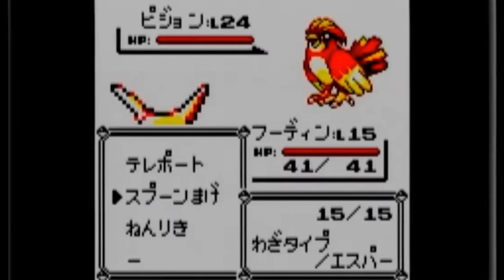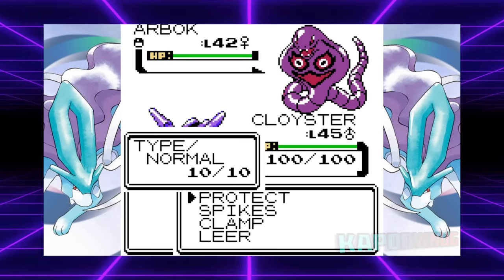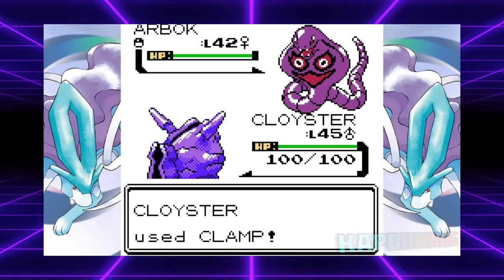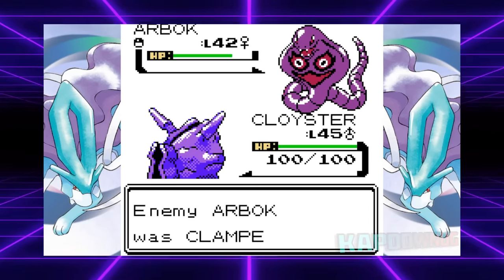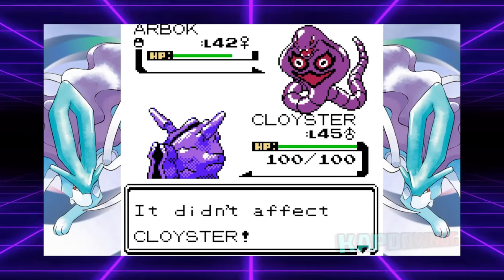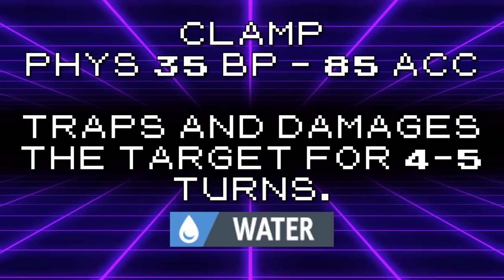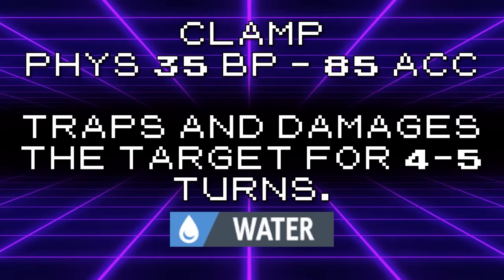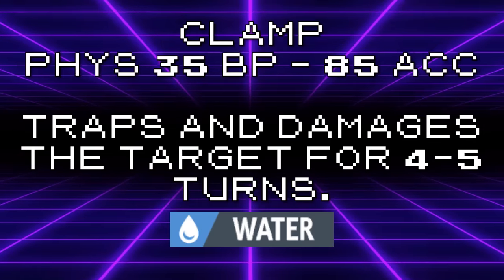There's not much to say here — this move kind of sucks. Clamp, on the other hand, could be considered a somewhat interesting signature move. As the signature move of the Cloyster line in Generation 1 — which was later gifted to the Clamperl and Barbaracle line — I'm still gonna include it here because it has some pretty limited applications. A physical Whirlpool is kind of a neat move, but none of the Pokémon who have access to it would actually want to run it.